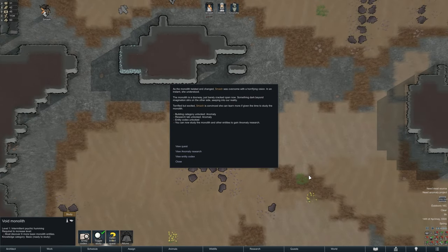As the monolith twisted and changed, Smash was overcome with a horrifying vision. In an instant she understood — the monolith is a doorway, just barely cracked open now. Something dark beyond imagination stirs on the other side, seeping into our reality. Terrified but excited, Smash is convinced she can learn more if given the time to study the monolith. So this is now — we can now build some stuff. They added the Nova to RimWorld.